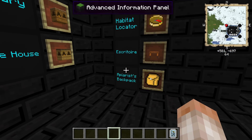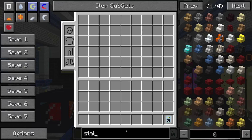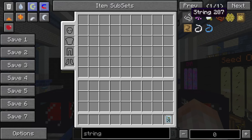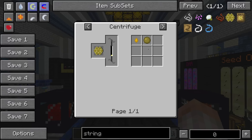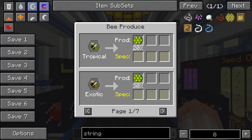Next let's talk about the apiarist suit. This is going to require one more bee — the tropical drone. The tropical drone drops a stringy comb, which in turn can centrifuge into silky propolis. Silky propolis has a chance to centrifuge into regular propolis, and that's going to be important later. Silky combs come from tropical bees — remember that.